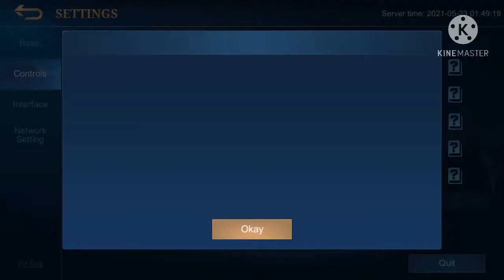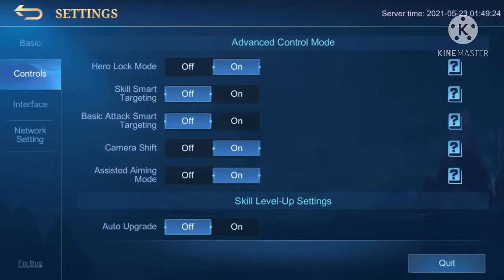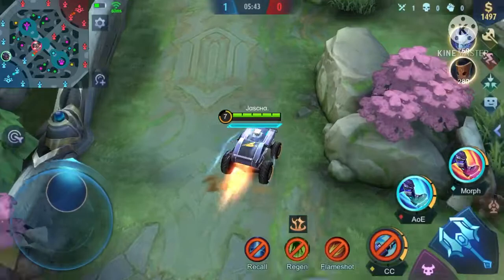Nakita nyo yan. For example guys, yung camera shift ay kapag yung hero nyo tulad ni Selena — skill 2, skill 1 — kaya magiging wide yung mapa nyo kung may skill to kayo, para mas malinis yung nakita nyo yung kalaban. At malinis yung nakita nyo yung skill na wide.